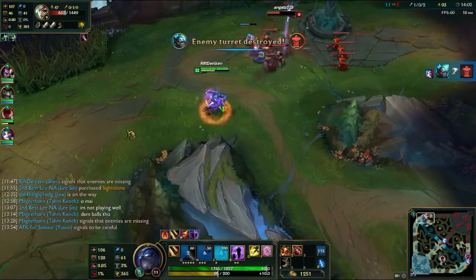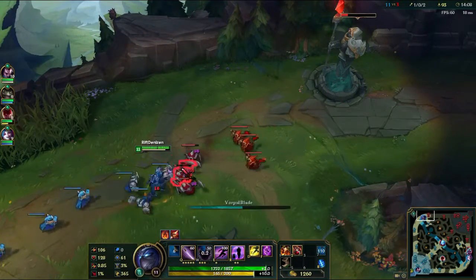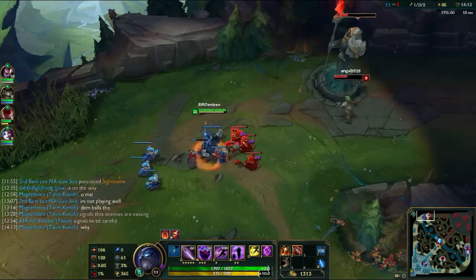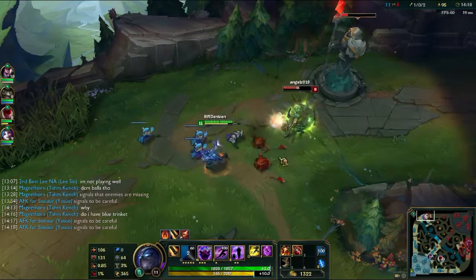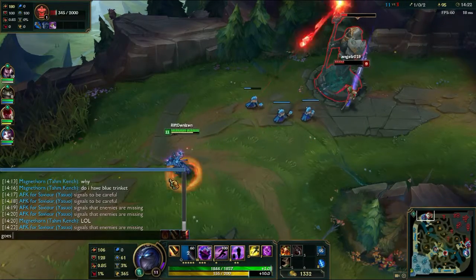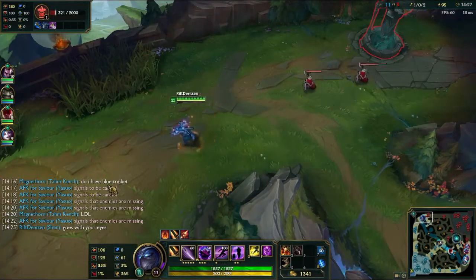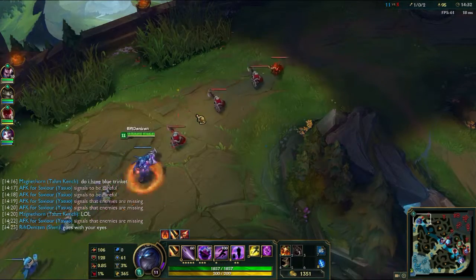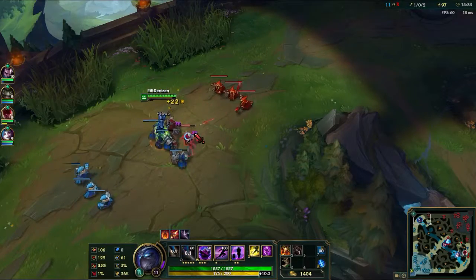The one guy on the enemy team we actually have to worry about is Anivia, since she's not doing that badly against Yasuo, while meanwhile Riven and Tristana are getting crapped on. And if you didn't notice, this is a fairly brief game — we've already crossed the halfway point.